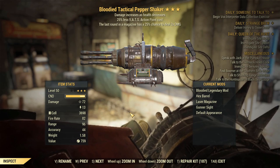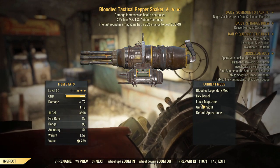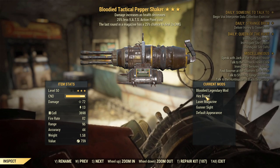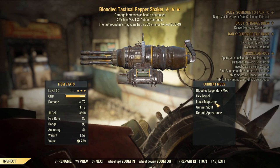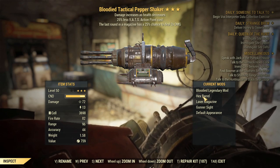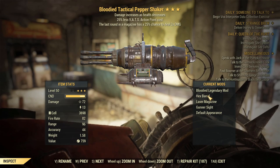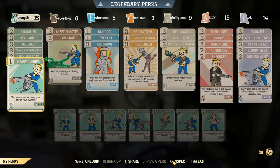In terms of the weapon mods, I've opted for the hex barrel, the laser magazine, and the gunner sight. The gunner sight just improves your aim a little. The hex barrel increases the fire rate while reducing damage slightly. The laser magazine changes the damage to laser and ballistic, giving a bit more overall. You can use the plasma magazine — I honestly don't notice a huge difference and swap between them — but realistically you want the hex barrel for the fire rate. Overall it's a very decent gun because of its good fire rate along with decent damage at the right ranges.